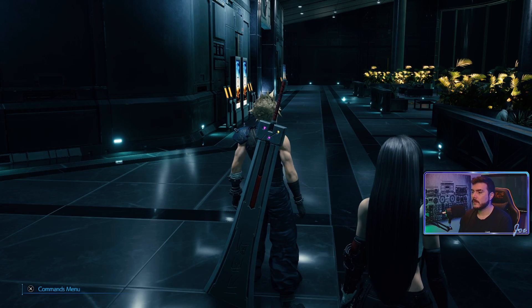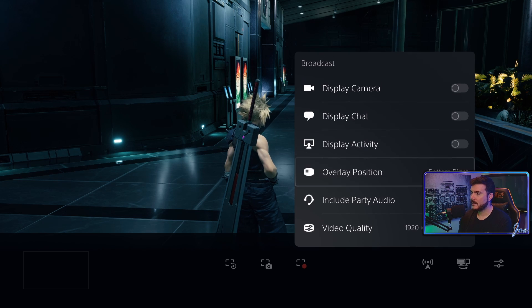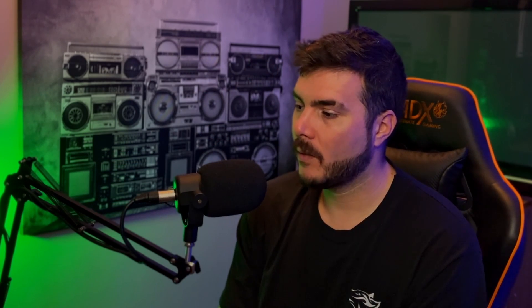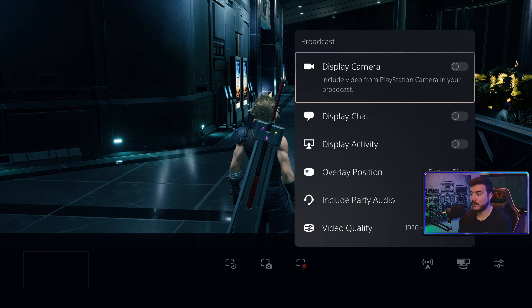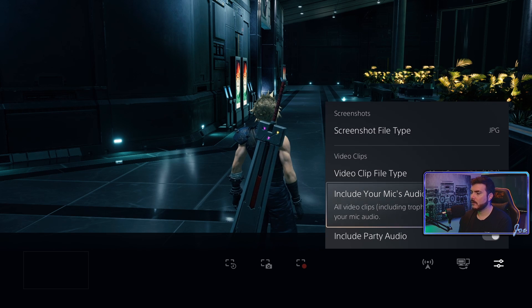So what seems to be the problem? When you start up the game — I'm going to use Final Fantasy as an example — you open the video menu, you set up your broadcast. Broadcast options, camera display, chat display, activity — everything is there. Include party audio — that's very important. There's nothing about the microphone there. Capture options — that's for your video clips: include party audio, include your mic's audio. That's for captures, and this is where the problems come from.